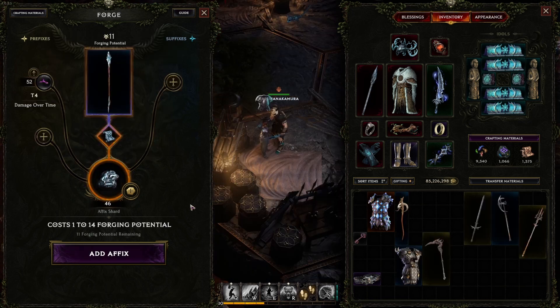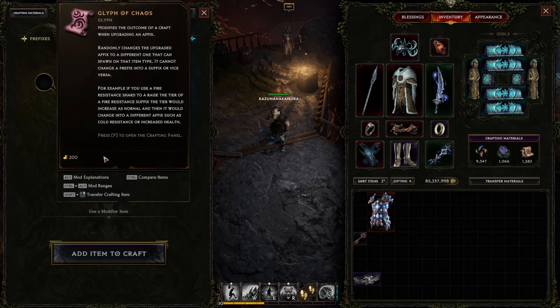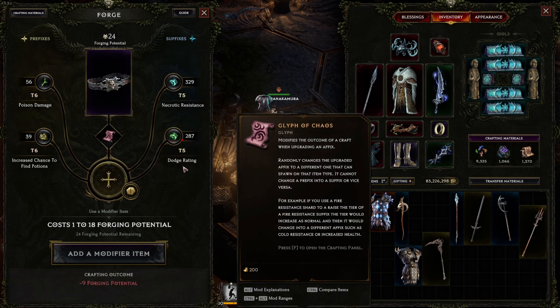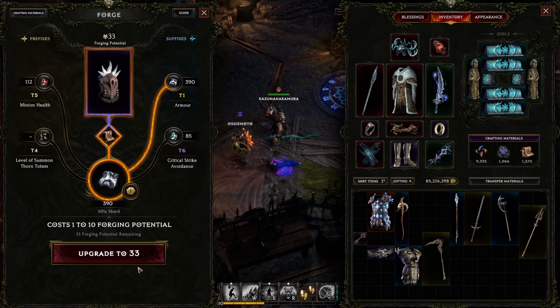Glyph of Hope gives you a 25% chance to use none of the forge potential on use — I'd recommend always using one when possible. Glyph of Chaos will change the affix you are upgrading to a completely different one; the affix will be random but within the pool of shards you possess, and it will also upgrade its tier. Use this when you don't like an affix but don't mind what it turns into. Glyph of Order will retain the roll value of the affix being upgraded, so if you have a max roll and want to retain it on upgrade, use one of these.